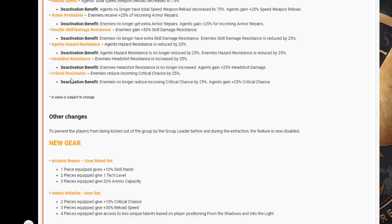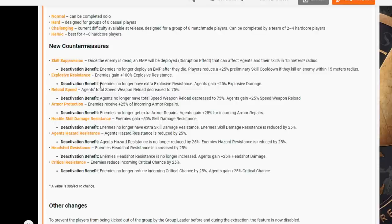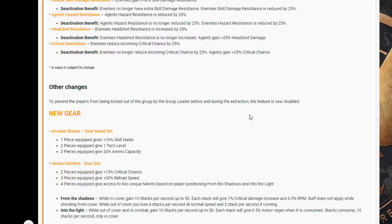So if you're going into Countdown with 50 crit chance and 130-140 crit damage, all you've got to do is make sure this countermeasure is active, deactivate it, and you get that extra 25 crit chance. You can take off those extra mods giving you that extra crit chance, put it into crit damage, and you're going to have an insane amount of damage in Countdown. It's nice to have some more countermeasures in the game — any more depth in that mode is good.